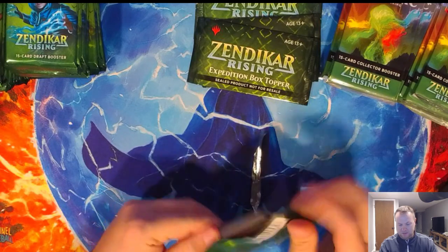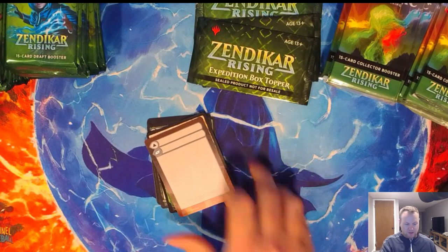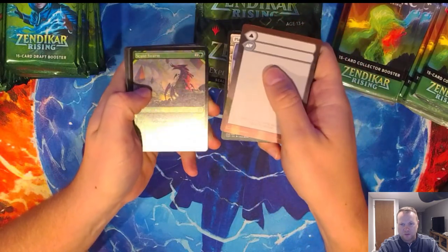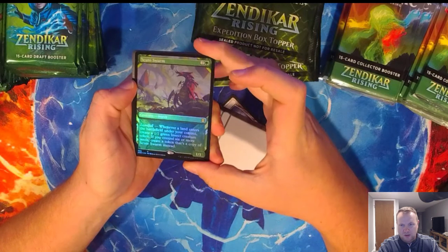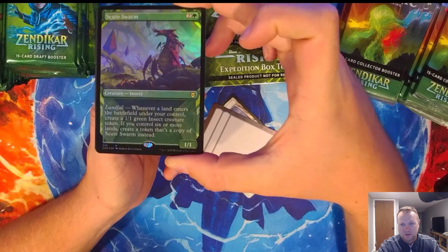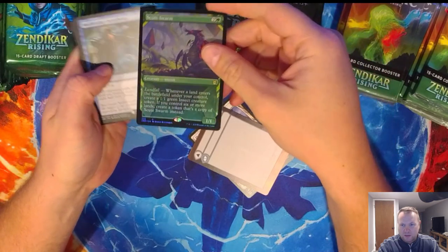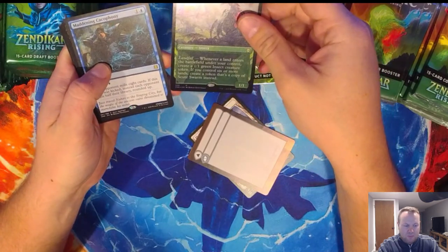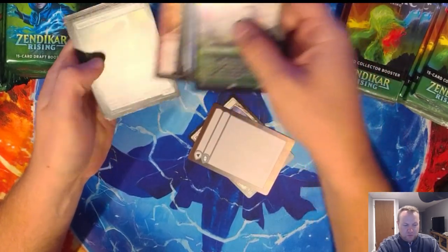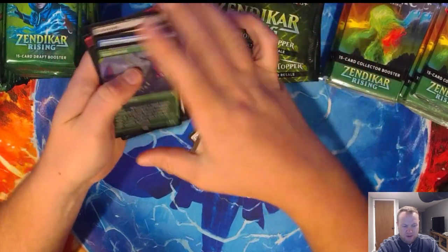I don't care much about these booster packs. I don't know much what's going on in standard, I don't know what people are playing. I'm just here for the fetches. Starting off with an alt art — looks like what, alt art Dwight Schrute. Nice little foil. I think that's actually like six or seven dollars. And then Maddening Cacophony. The foil's up front, and then the commons in the back.